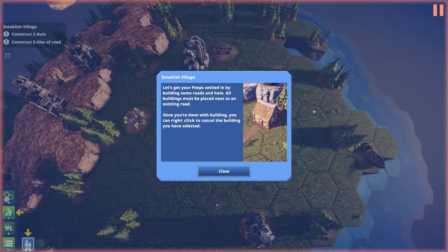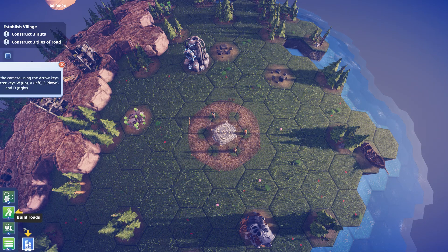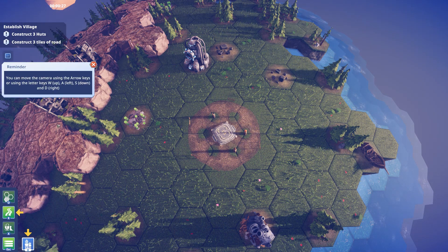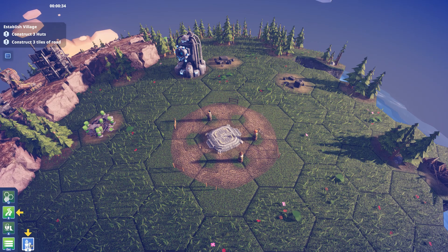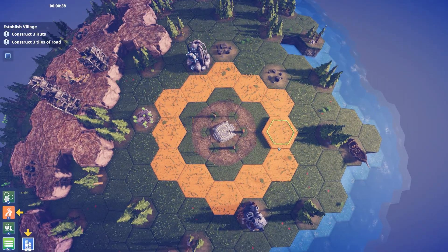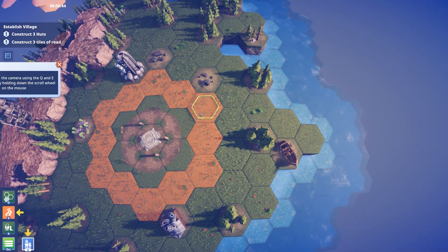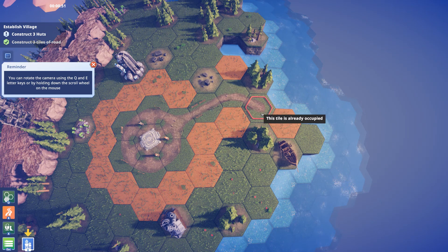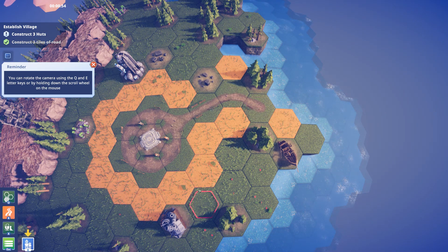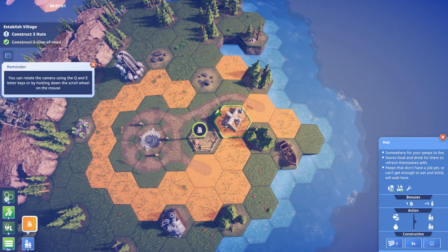Let's get your peeps settled in by building roads and huts. All buildings must be placed next to an existing road. Once you're done with building, you can right click to cancel the building you have selected. So we've got roads and houses down here. That looks like a road already there, doesn't it? It wants me to build three tiles of roads. I guess let's do a little housing estate somewhere — let's do a little housing estate over here. Then I can build three little houses in the triangle. That would look nice.